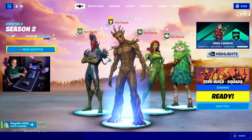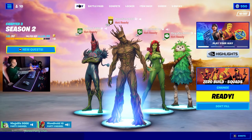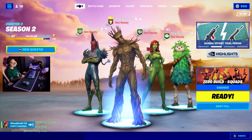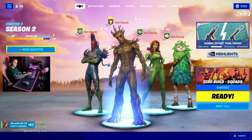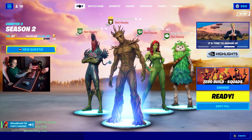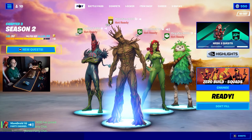Now that's a lot of Sap! Here's MomDroid10. I'll be playing in the Poison Ivy outfit with the Back Bloom Back Bling, Ivy Axe Harvesting Tool, Downpour Glider, Sap Light Contrail, and Heart's Desire as my Wrap.